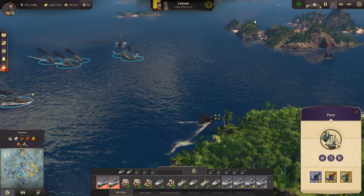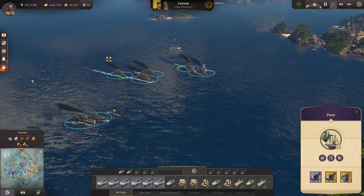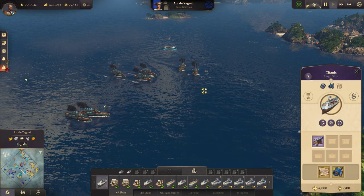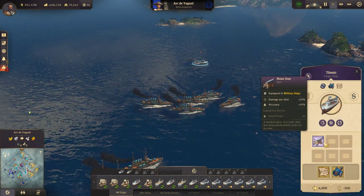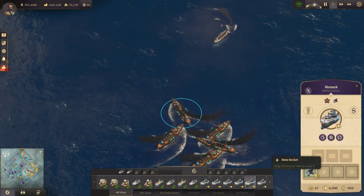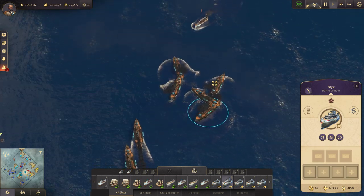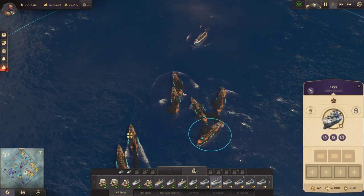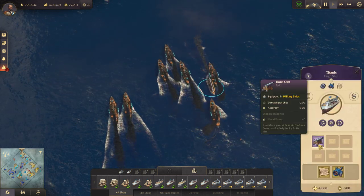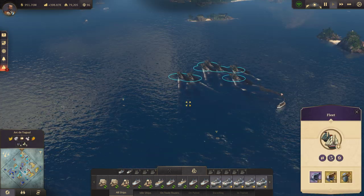We're gonna put these guys on all-out attack — actually no, we'll leave them on active defense. What did you pick up? Oh, actually that's a nice cannon right there. Who can I give that to? Let's give that to Styx — Styx and Regius II need some love. So we'll go and give them some love here soon.